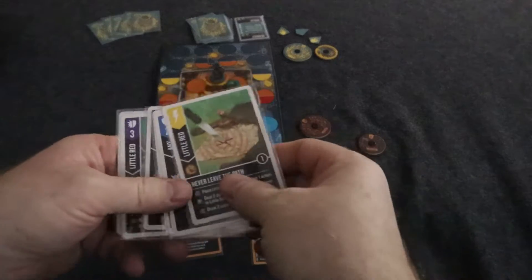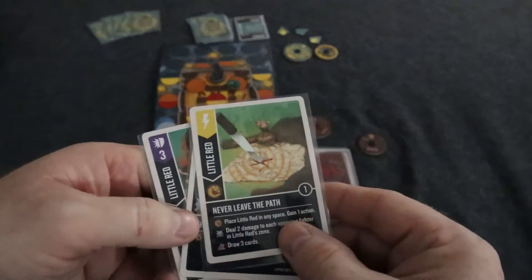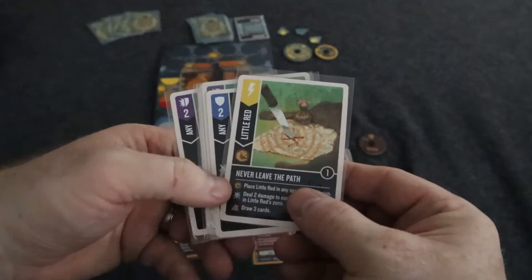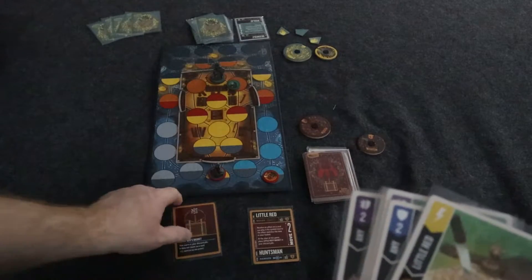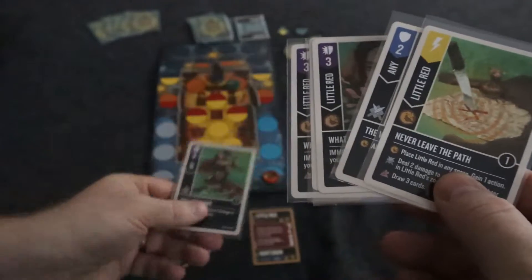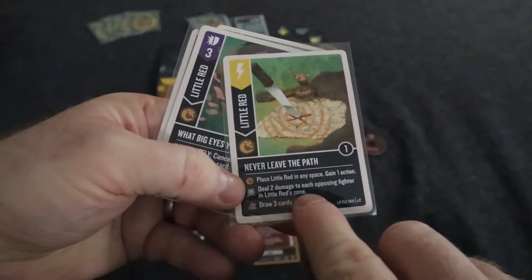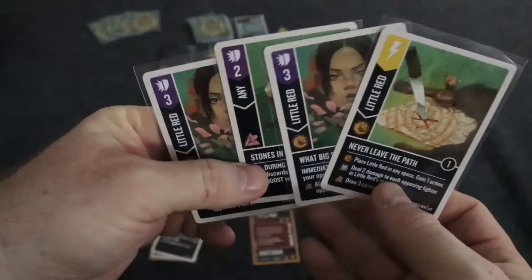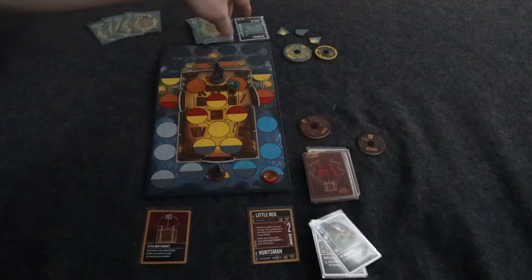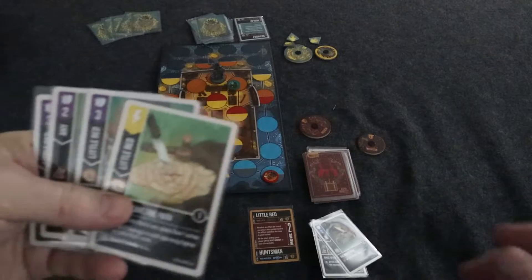The next action you can do is scheme. If I scheme, I'm looking for cards with this little lightning bolt. The character listed on the card has to not be knocked out, and that is the target. Little Red Riding Hood is a little different — she fires off based on what's in the basket, which is your discard pile. It starts off with this icon here, so that means this would fire off: place Little Red Riding Hood on any space and gain one action. But if a certain card was discarded, I would draw three cards; another card would deal two damage to each opposing fighter in Little Red Riding Hood's space. So for Little Red in particular, you're trying to manage this basket. For Beowulf, you're trying to manage rage tokens — you can have up to three, and you can spend them to do extra damage or really cool stuff.